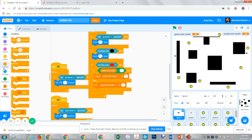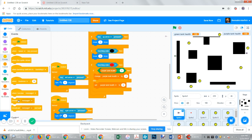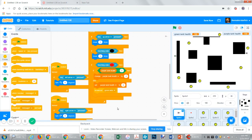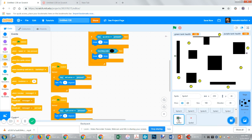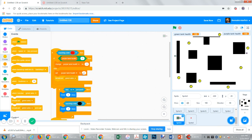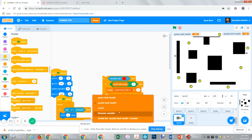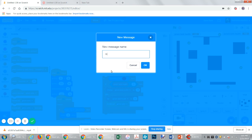Then let's just have it broadcast a message — broadcast new message, 'green wins'. Now we're going to drag this and drop it into that sprite. I keep forgetting the colors because I'm so used to green and red, but I made it purple.